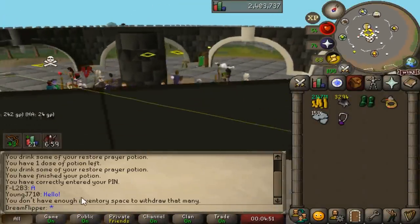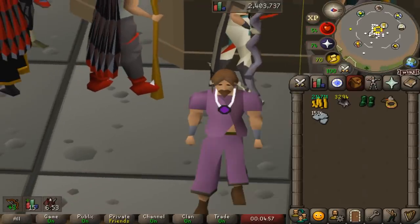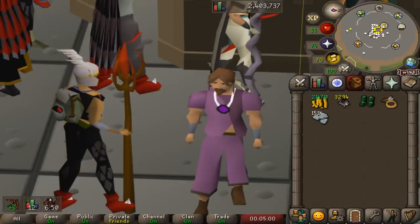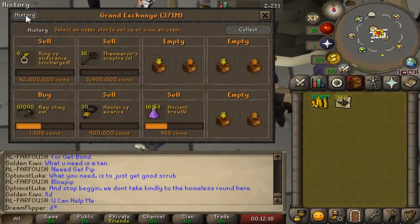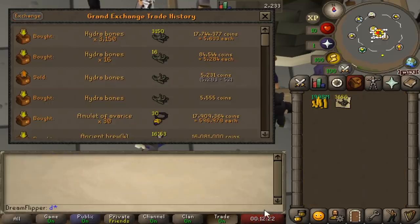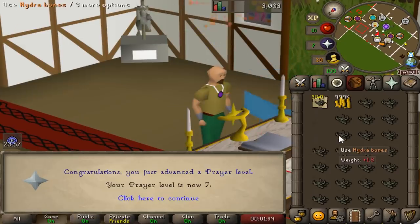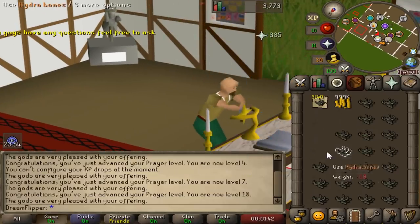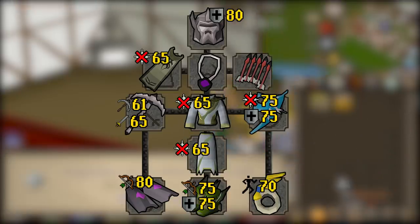Thanks to some very profitable flips over the last couple of months, our cash stack has grown well beyond max cash. This is good because all of the gear we need is very expensive, but beyond the actual equipment there is one other major expense — leveling up the account. The goal is to equip the most expensive gear, which means I need to get some levels. Because we have a lot of money to work with, I'm going to be doing a fairly quick method. Last episode we smashed out prayer, but now I need to level both ranged and defense.